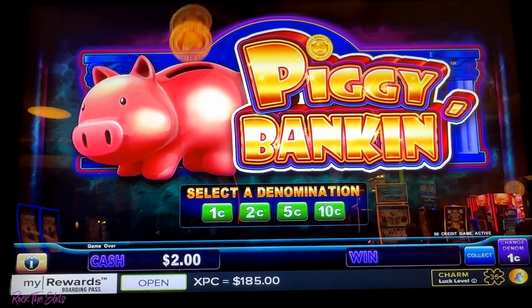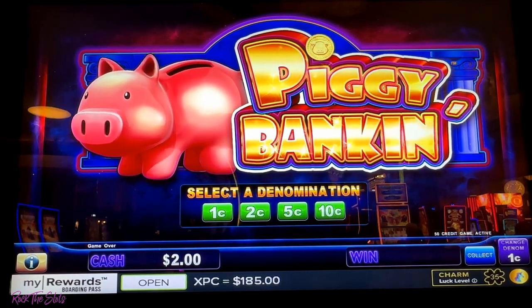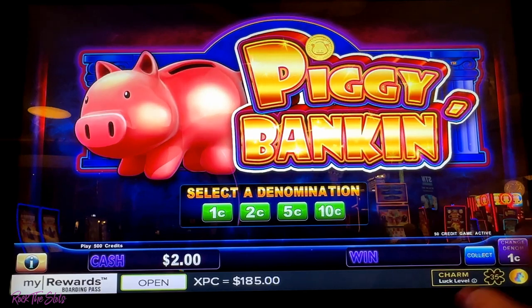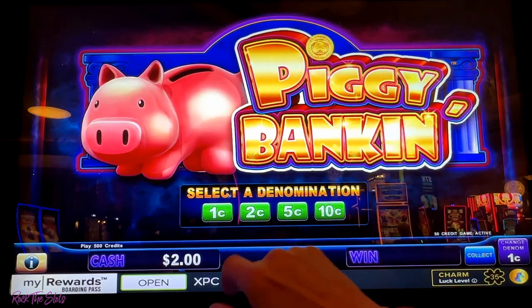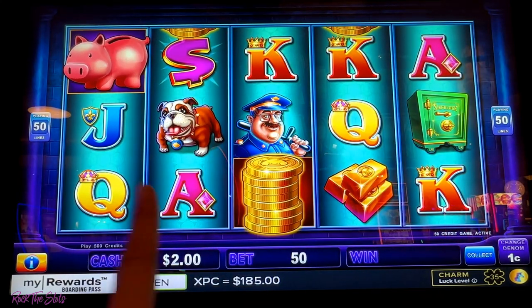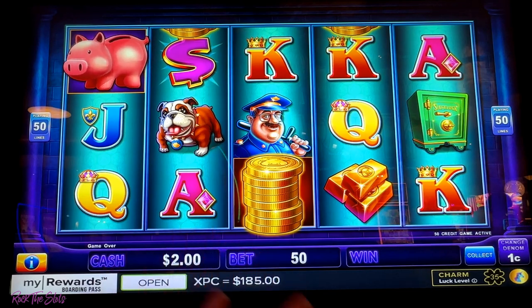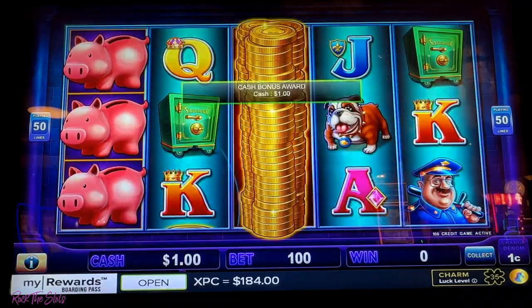So I've got my two dollars in, got the volume turned up. The very first thing I'm going to do is start searching for denoms where I see activity on the screen. So I'm going to start on the one cent denom — you can only bet as much as you've got in the machine. The biggest bet I could play right now is only two dollars, so I'm going to start with a one dollar bet.